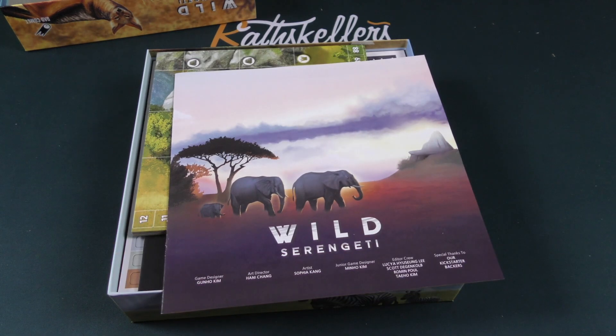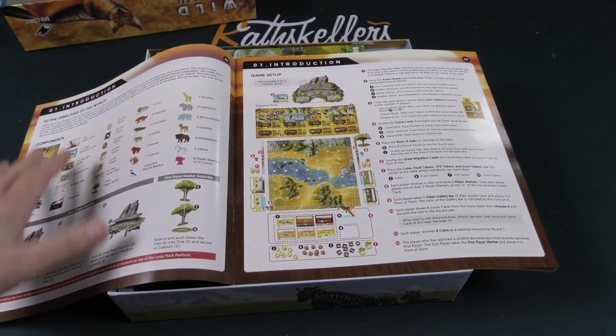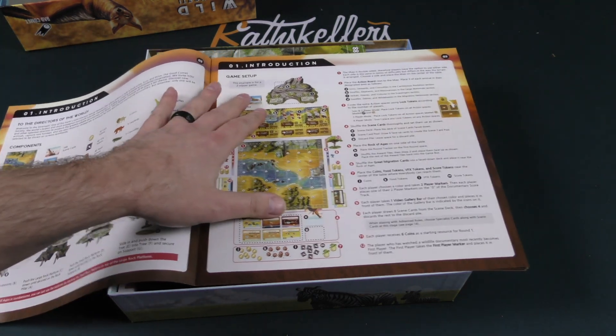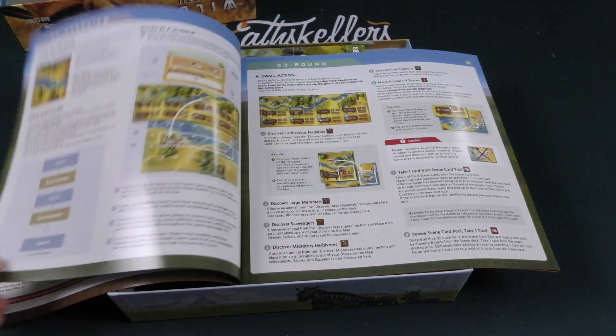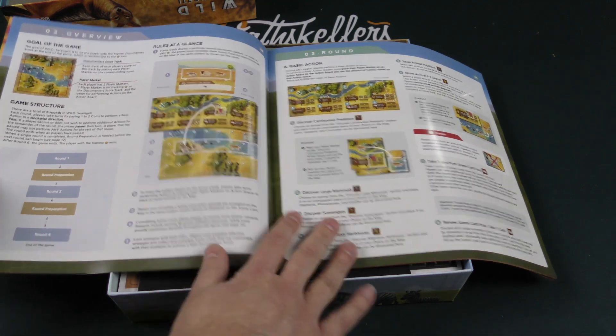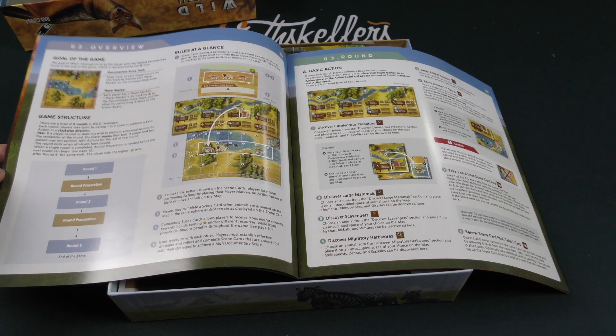Here we have our rulebook. Taking a look inside, we see our list of components, the game setup, and then we've got the overview. The goal of the game is to be the player with the highest documentary score at the end of the game, which is represented by the star icon.